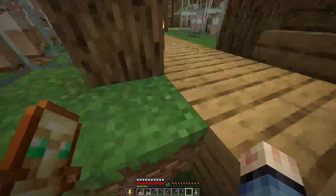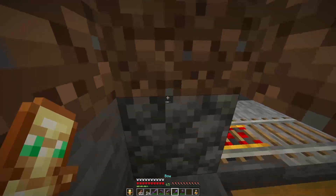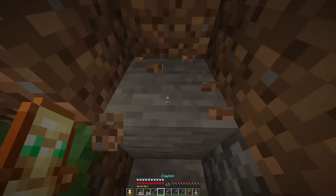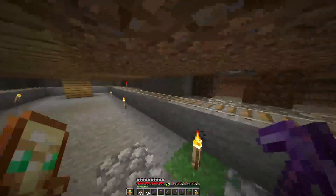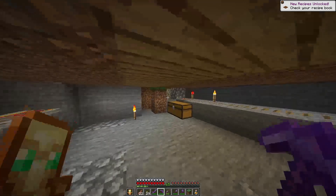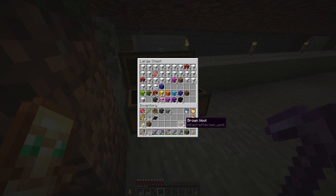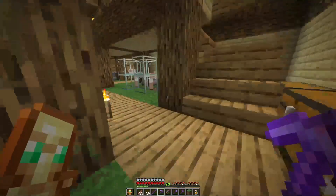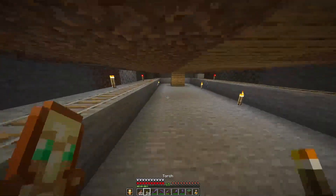Oh my god, barely missed it. We need to go and maybe make a little entrance. Oh no, we cannot dig through there. Maybe right over here, just so we can enter this area. Then just see what's in here. Is it yellow? No, yellow we already have. Brown is also something that we got. What should it be? What is it? That's the bad question. Not completely sure actually.